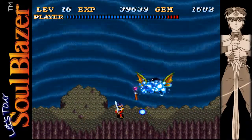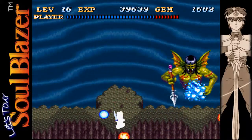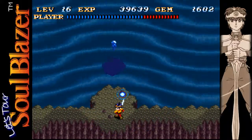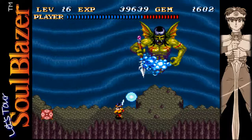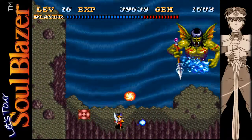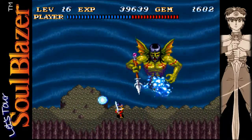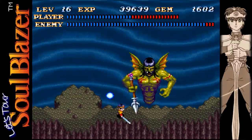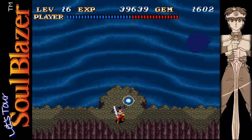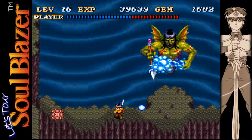Just take your time and this boss isn't really anything to be worried about. He's on the other side, so we can get in there and get a few shots. I telegraphed that one a little bit — went in too soon. That attack will track you a little bit. Duck into these cubby holes when you can to avoid that last fireball shot.